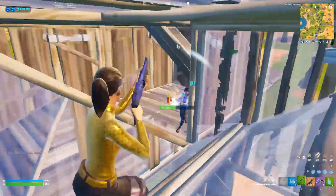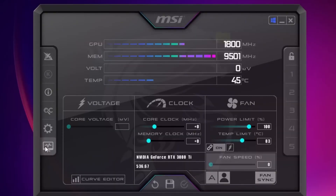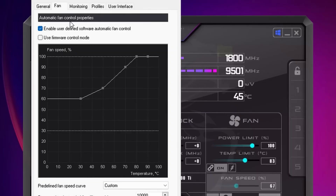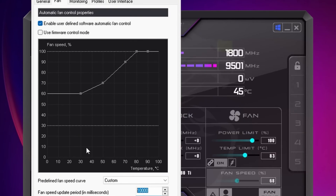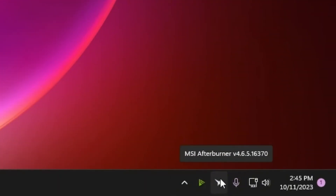Next, open MSI Afterburner — available on my official website via the description link. We want to set a custom fan curve. Go to Settings, enable Start with Windows and Start Minimized, then head to the Fan tab. Enable User Defined Software Control, set the Fan Update Period to 10,000, and follow the recommended fan curve. This keeps your GPU perfectly cool. If you have multiple fans, use Fan Sync to sync them. Make sure the window turns blue confirming Afterburner starts on startup, then minimize it to run in the background.